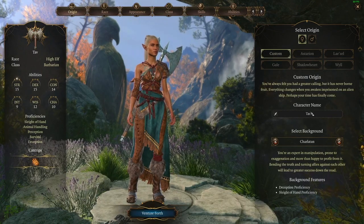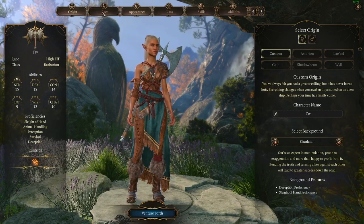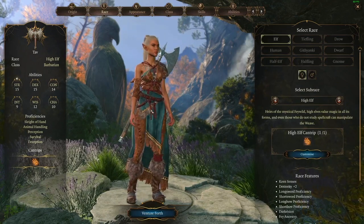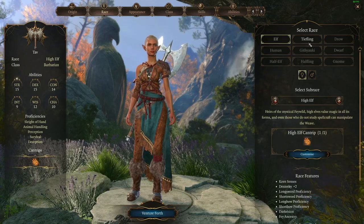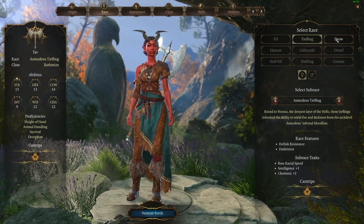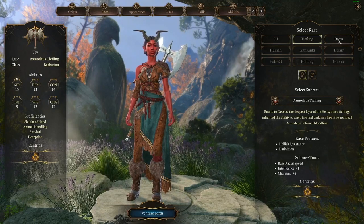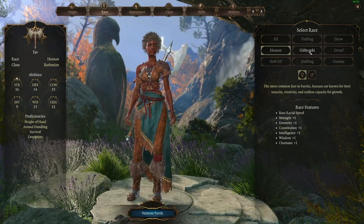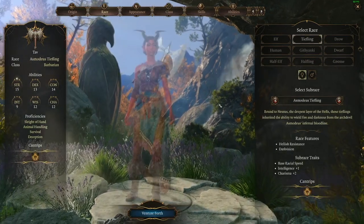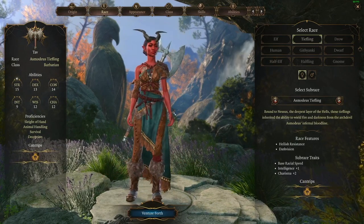I'm going to leave the name as default for now because I'm going to have to recreate these characters in the full game. But this will at least give you a rough idea of what I'm going for. I think of all the races — and there'll be a few added races like half-orc and dragonborn, and potentially others in the full game — I think the obvious choice here is Tiefling. This kind of gives you that classic look. When you think of a succubus, this is kind of what I picture.